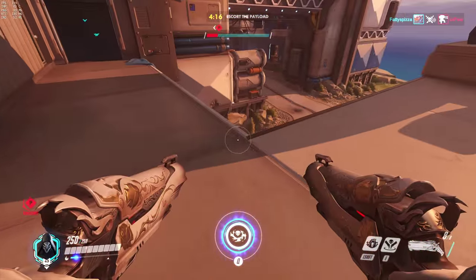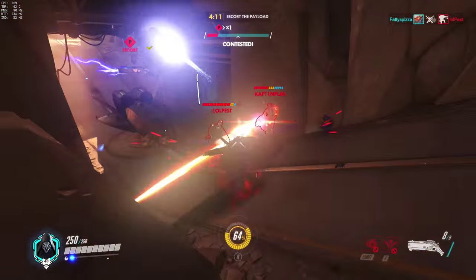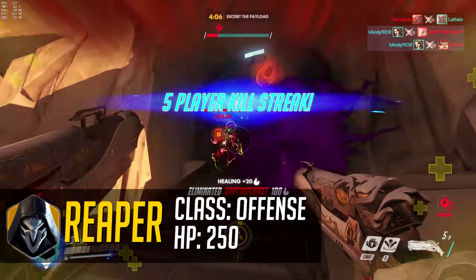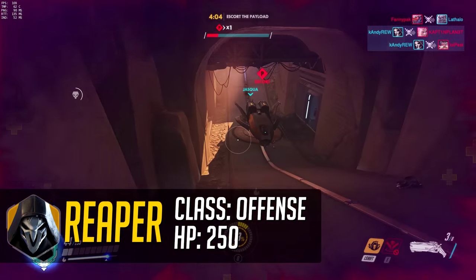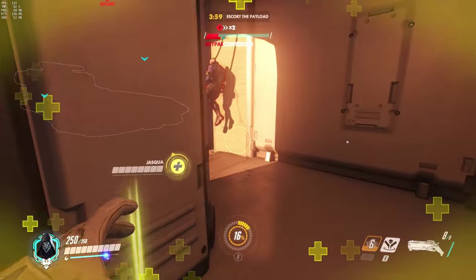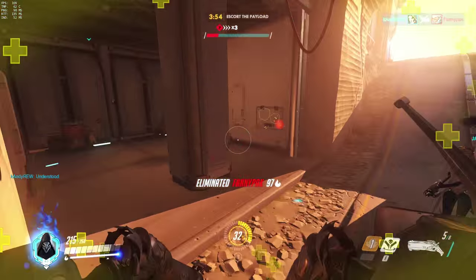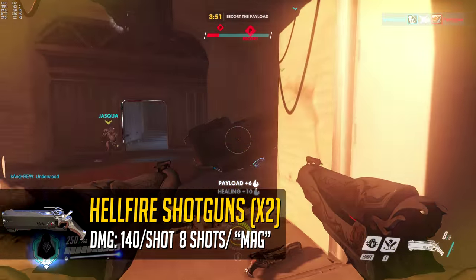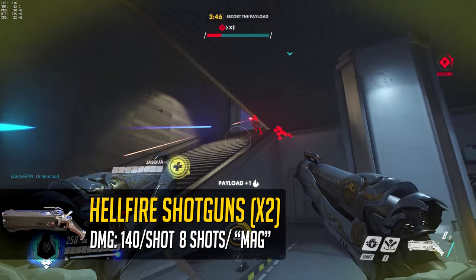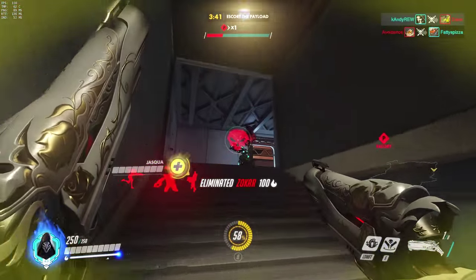Reaper is an offensive class — he's got those double shotguns and that menacing look about him. He has 250 HP currently for his base hit points, which is pretty tanky for an offensive hero. His primary weapons are his signature Hellfire Shotguns, two of them, each with four rounds for a total of eight rounds. In the current build they do 140 max damage per shot, however they bloom like crazy.